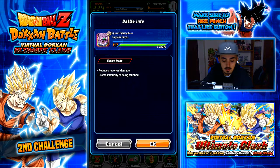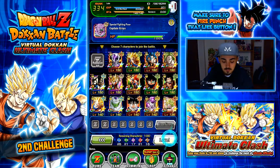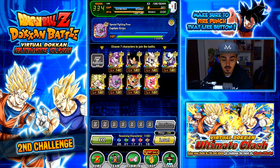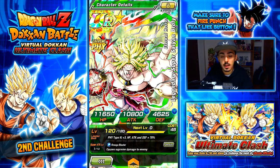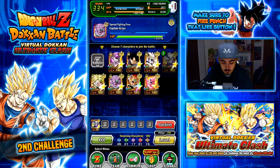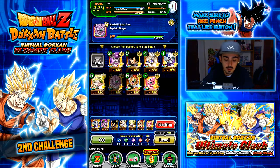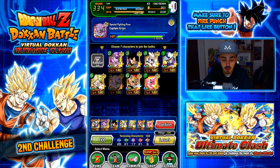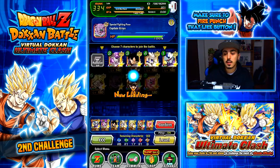After that, if you still have space to choose characters — which you obviously will — just do an extra team that might be a category or rainbow team strong enough to help finish off an enemy. You should have enough teams to beat this challenge. My super teams are better than my extreme teams, so I try to use my extreme teams first and leave the super teams for the last ones.